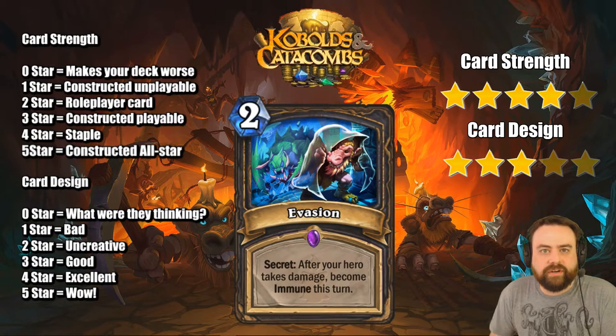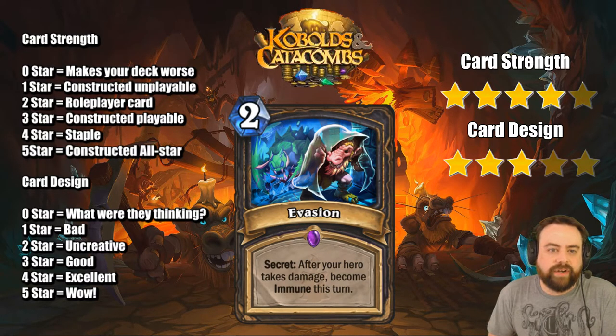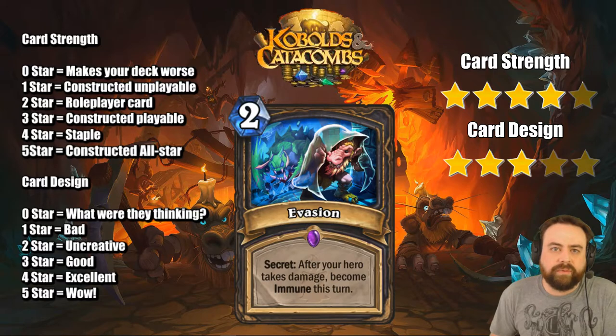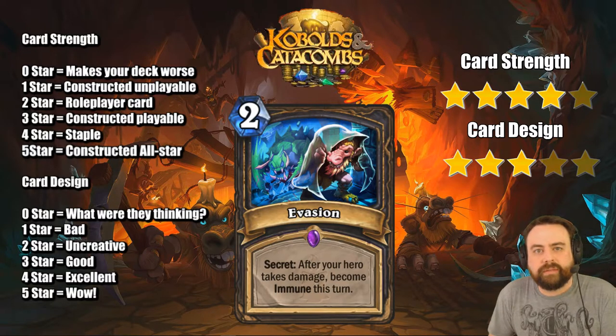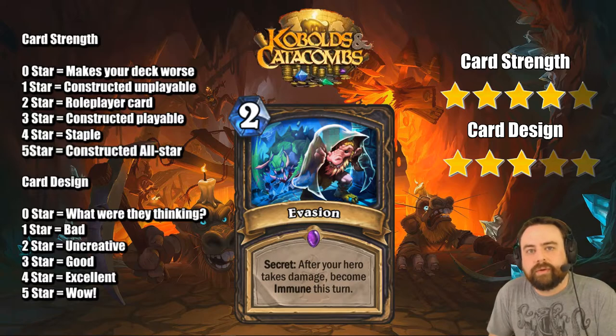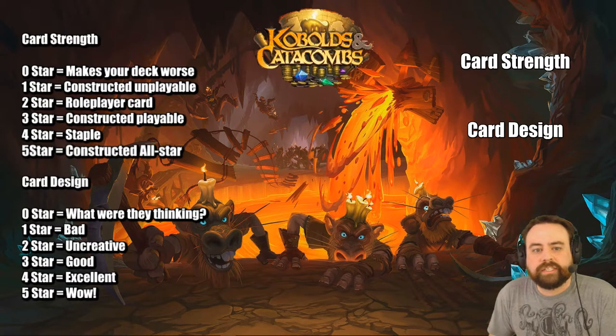Evasion is the final secret Rogue is going to have in the new set. After your hero takes damage, become immune this turn. Kind of interesting, kind of unfortunate in the early game. You can't play it ahead of time like Ice Block when you have mana available — you really have to save it until you're about to die. The fact that it can function like an Ice Block means it's definitely a playable card and opponents will have to watch out for it. Very scary card.